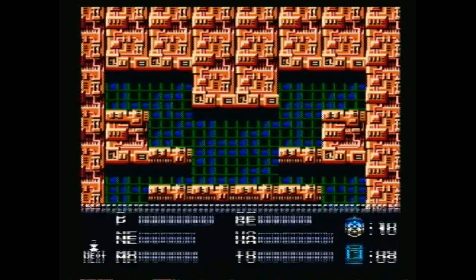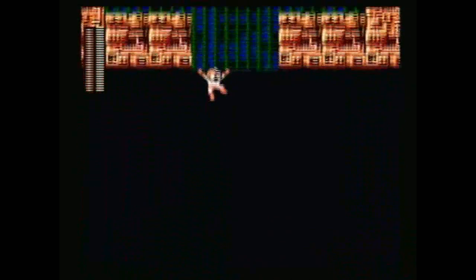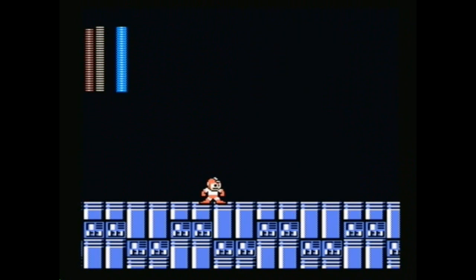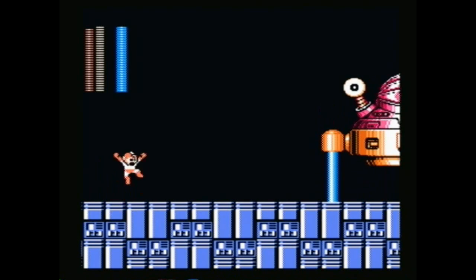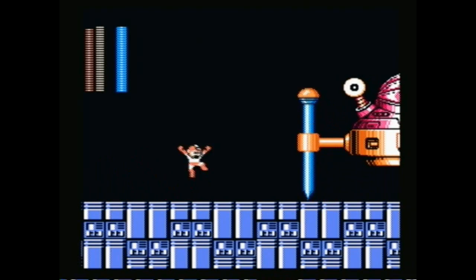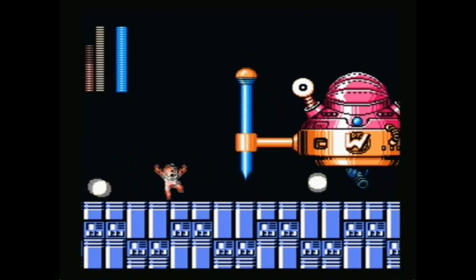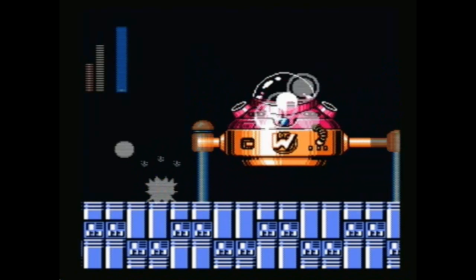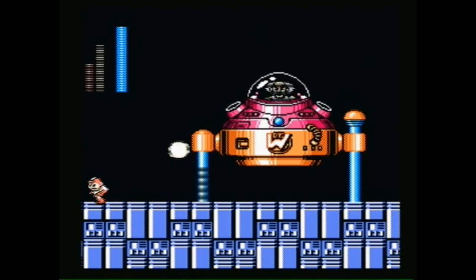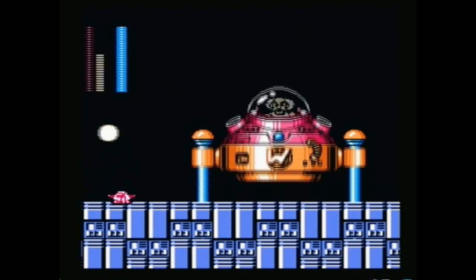Now, there's two ways you can go about this battle with Wily. You can do things the honest way with the Mega Buster - you'll have a long, drawn-out battle, you might need to use some E-Tanks, you might have to try and dodge these Walker things. Or you can use the Spark Shock and miss him with every attack. The second form is weak to Rush Jet - I'm not kidding.